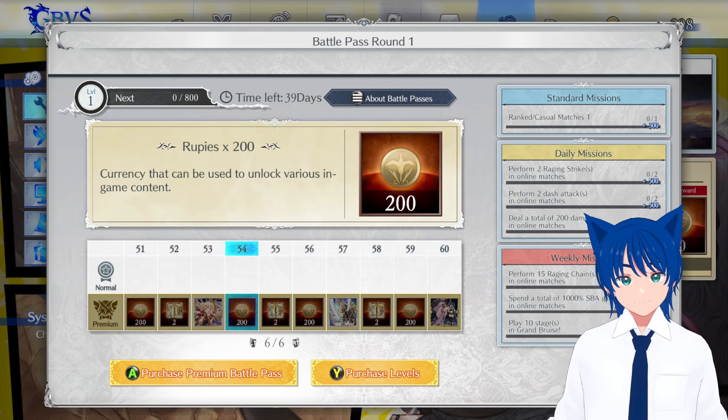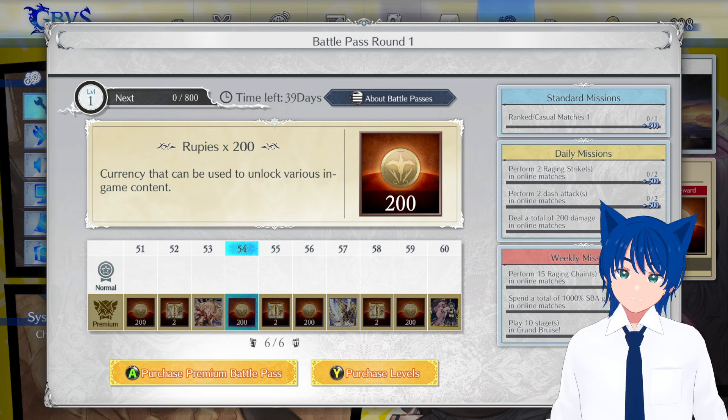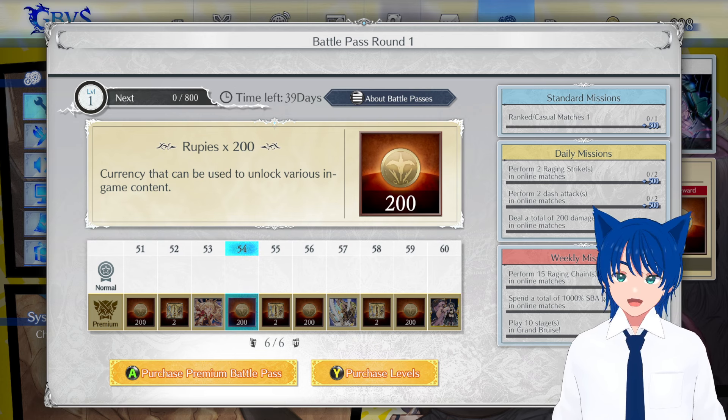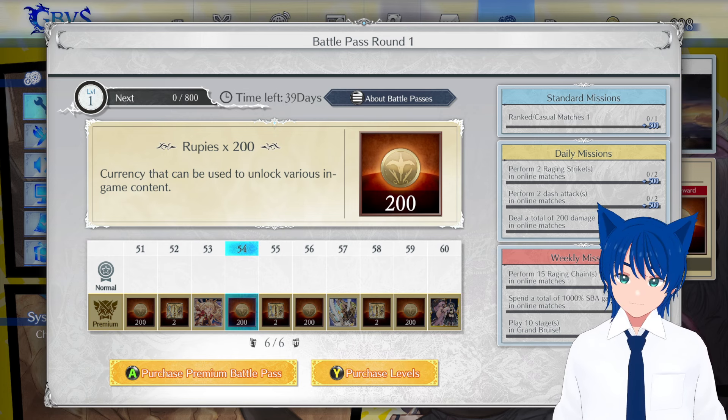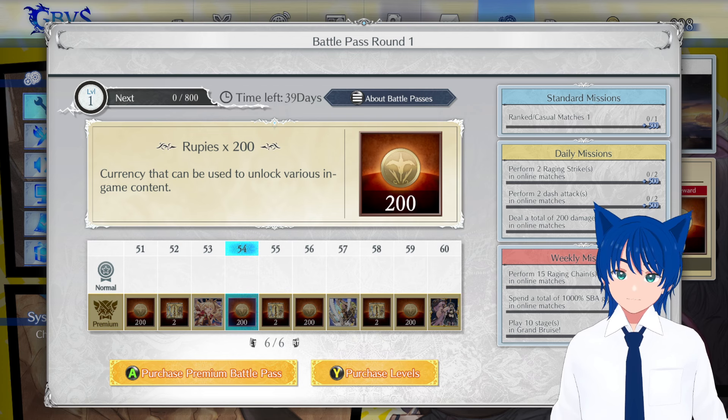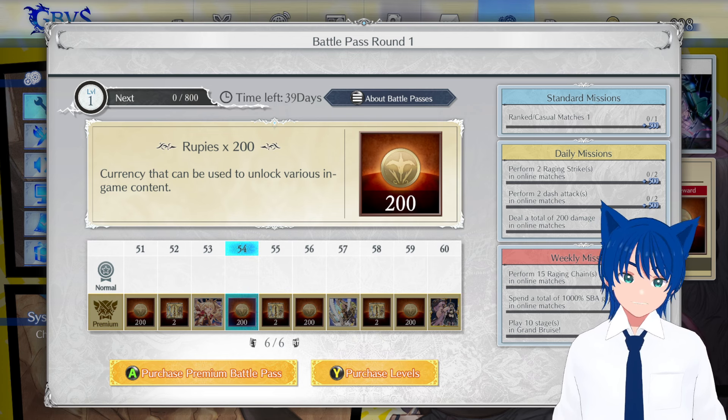Let's talk about the missions — they're very easy. Majority of these are online missions: do two raging strikes, two dash attacks, and 200 damage. You can probably do that in one to two matches. The weekly missions require spending a total of 1,000 SPA gauge in online matches, meaning you have to use your Skybound Art about 10 times, or do installs like Gran's.